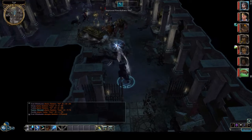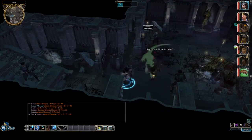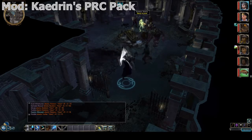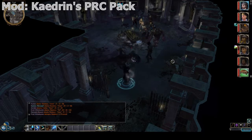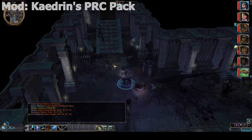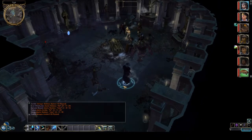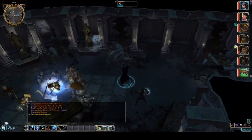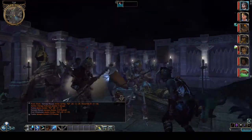Alternatively, for an improved minions experience but no summon limit changes, you can try Kadrian's PRC Pack. The primary focus of this mod is to add extra classes and prestige classes to the game. It also fixes the minions but does so in a quality over quantity approach — minions are improved to the point where they are decent fighters, but you can only have one, which rules out a pure minion build. If you're happy dealing the majority of damage yourself with the addition of a capable pet, this mod might be your best option.